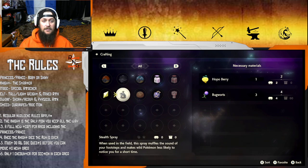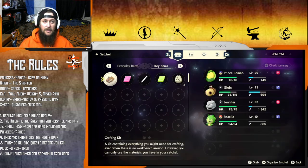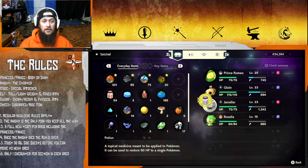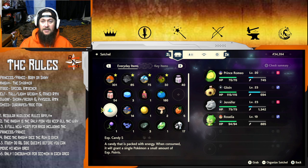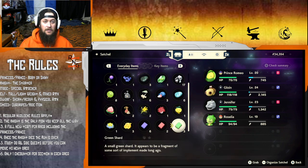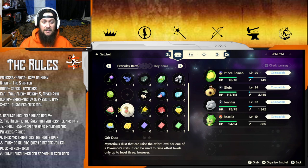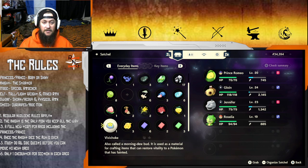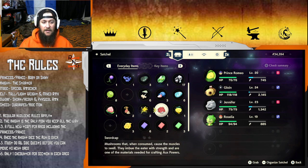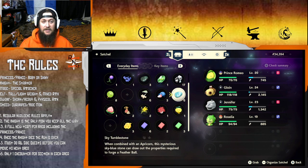We gotta get rid of the Apricorns - we'll craft those, because why not? We need space in our satchel. What is this, experience candy? Alright, we'll just give that to Gloin. We might drop some of these things. Hatchaberrys. This is a revive - the other ones are just revives, get out of here. Those are for Ox Powers. Restore PP - okay, that's kind of good I guess. That's to be sold.